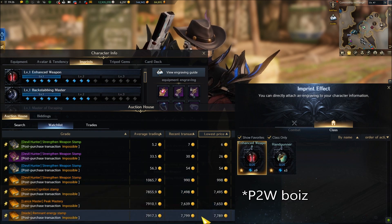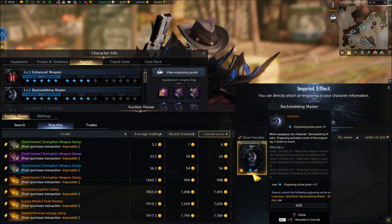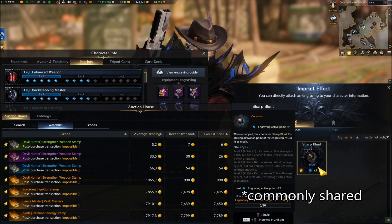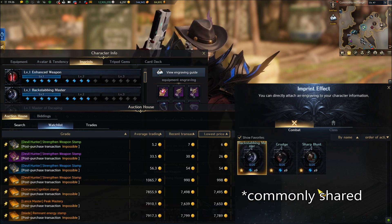However, if you are willing to spend this gold then it doesn't matter — you can play different classes and enjoy their gameplay. And some combat engravings like Ambush Master, Grudge, and others can be used for them as well.